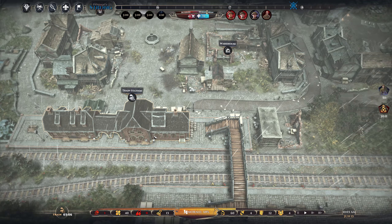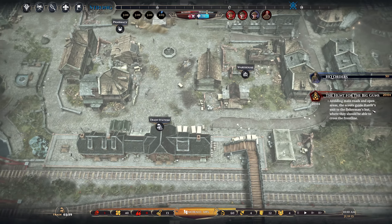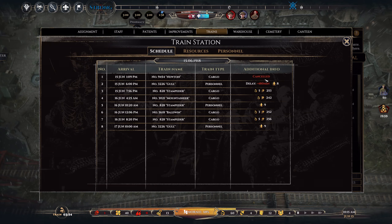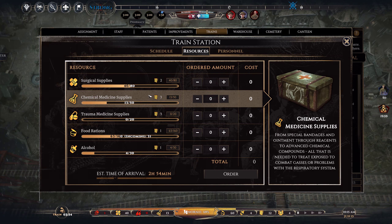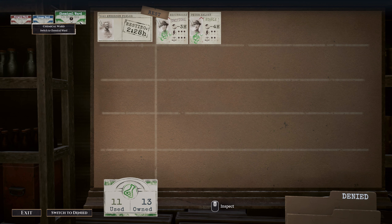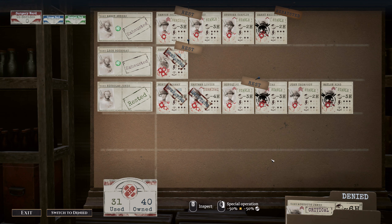We are going to run out. Let's see the schedule. This one is cargo and it's cancelled. Great. And this one is going to be delayed — eight more civilians to feed. Great. And then we finally get some freight. Just send me freight. Let's see first — we have operations running here. Excellent. These guys are critical. This is bad. Yeah, this is bad.